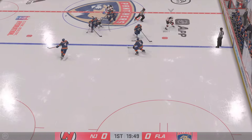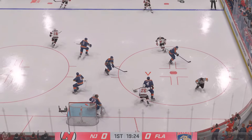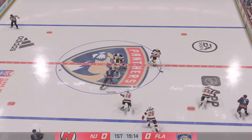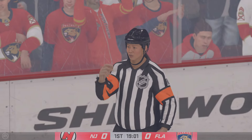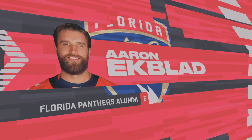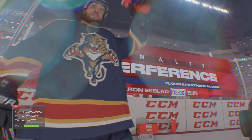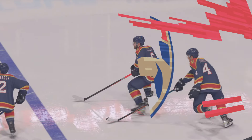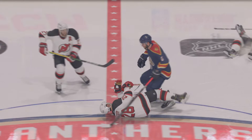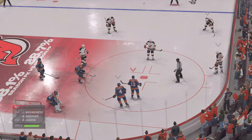The Devils start with possession as we are now underway. Florida's got the puck along the wall, poked away in the neutral zone by Hamilton. Penalty coming up as the play's blown dead. Didn't take long for the coach to start shaking his head — a penalty on the first shift of the game. New Jersey's man advantage unit will take to the ice for the first time tonight.